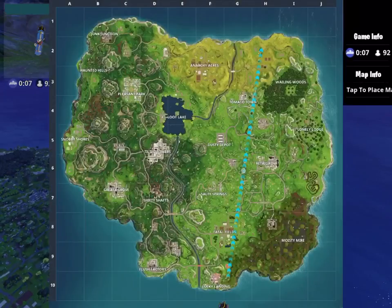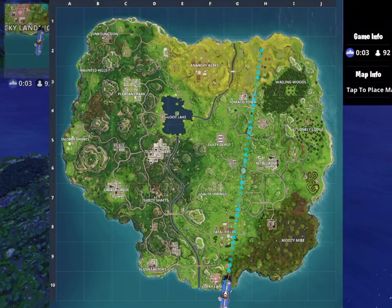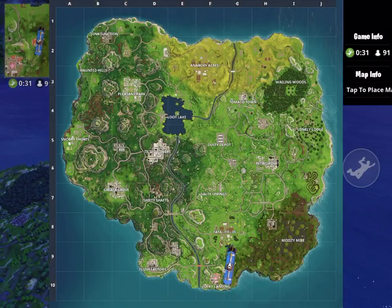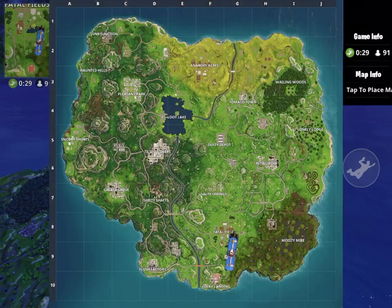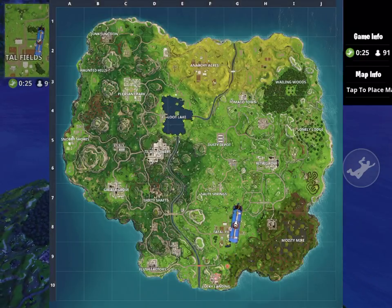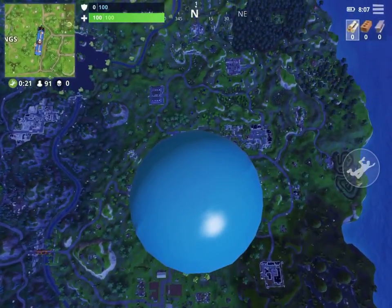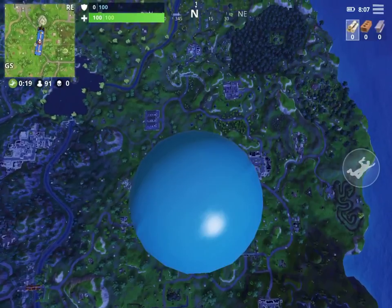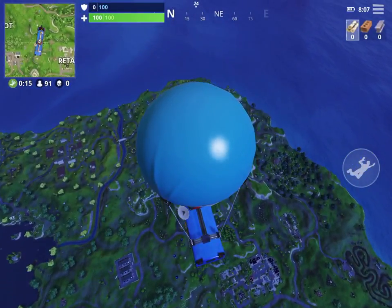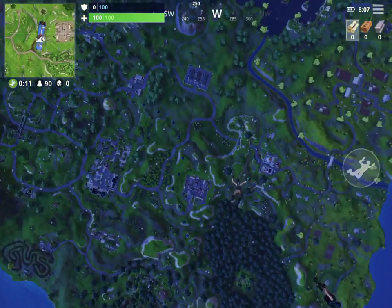Let's go! We're loading in people. I'll probably land near a random shack, maybe near Lonely, I don't know. It's almost pretty good landing. The most popular place is Tilted — you get killed easy there. I'm just gonna land in a random place where no one is coming, which is safer for me.